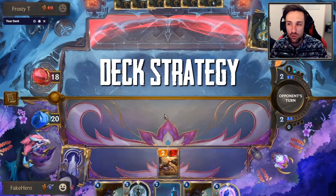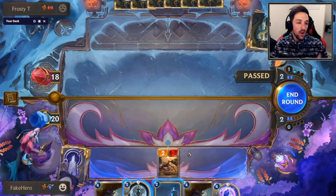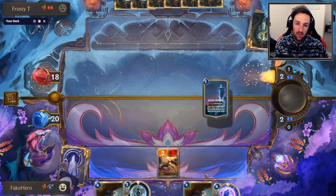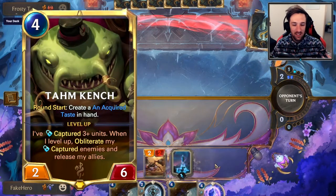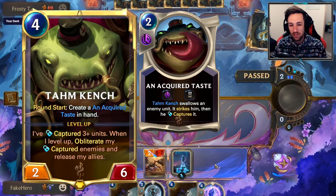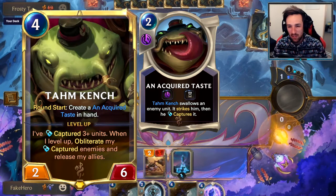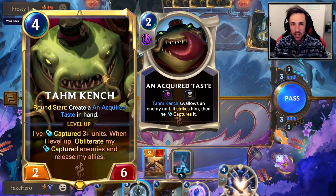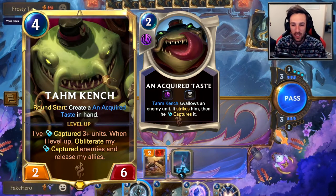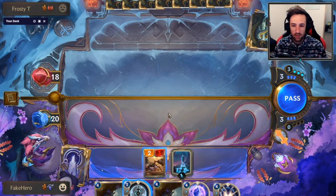The deck strategy for Tahm Kench and Soraka is actually kind of unique in that it has a few ways of winning. One win condition is simply playing Tahm Kench and using the Acquired Taste to eat up all your opponent's units and then make them concede due to having not much late game. Specifically relevant towards mid-range decks and aggro decks — Tahm Kench will carry you a very long way as long as you can protect him, heal him up, and play cards like Soraka to heal him.